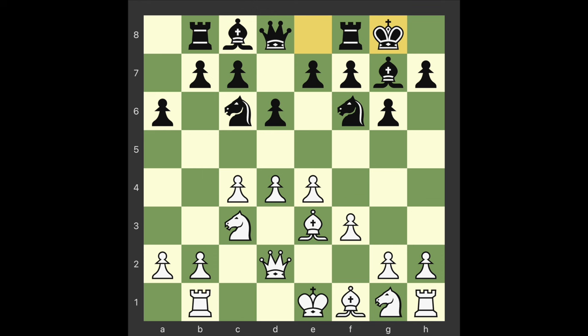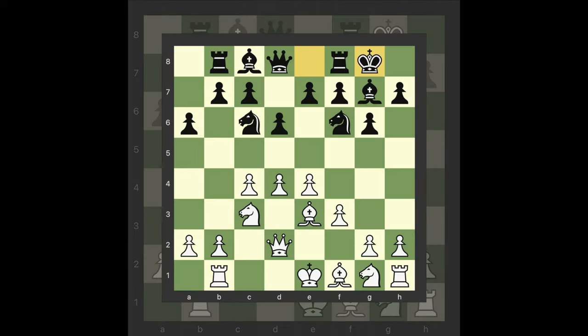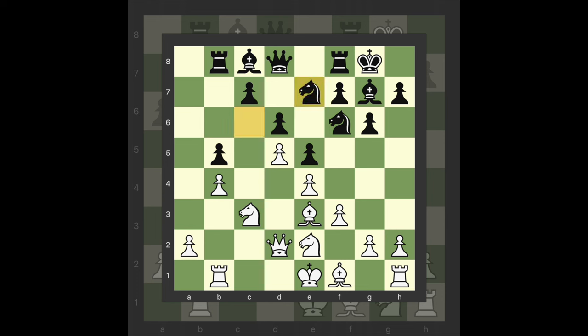Castle Kingside. B4. White continues the strategy outlined in the previous note. This, however, allows Kasparov to lash out. The main move 9 Knight g2 is more circumspect and objectively better. Recent practice after the logical follow-up 9 B5 10 C takes b5 A takes b5 11 B4 E5 12 D5 Knight e7 13 Knight g3 has favored white, so black should probably look for earlier improvements.